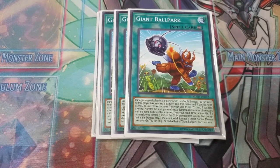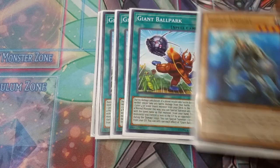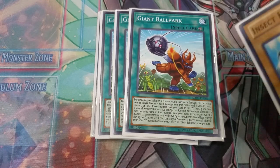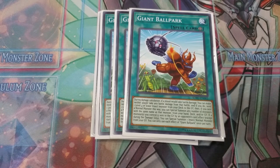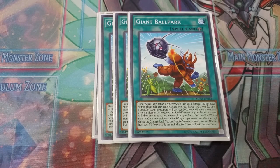Giant Ballpark's second effect: if a monster on your side of the field is destroyed by your opponent's card effect and sent to the graveyard, you can special summon a normal Insect Monster from your graveyard — which is usually going to be Insect Knight. There's actually no level restriction on that, so if you're playing a level eight Insect Monster, you could technically special summon it off that. It's free recursion, and since each effect is once per turn, you can use both effects in one turn. The Giant Ballpark adds so much recursion to this deck — it's kind of nuts — and it gives it so much OTK potential that this deck can OTK off just two or three cards now.